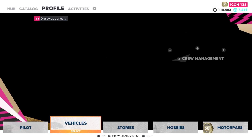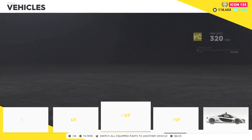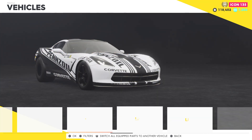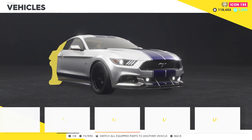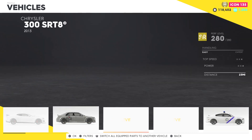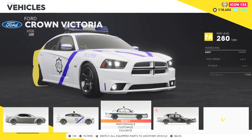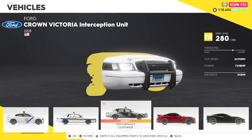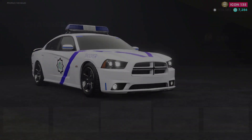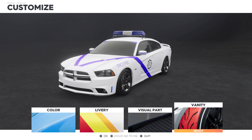You need to go into your garage. Pick your favorite car — like your Crown Vic or a regular Crown Vic. Just go to customization and customize your vehicle.